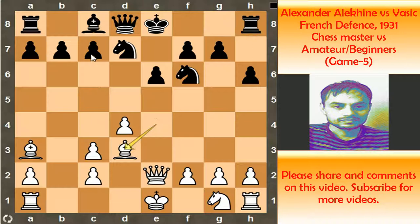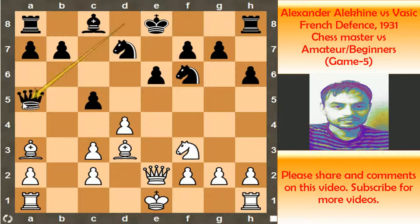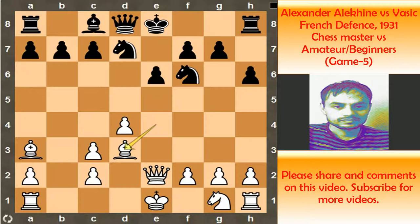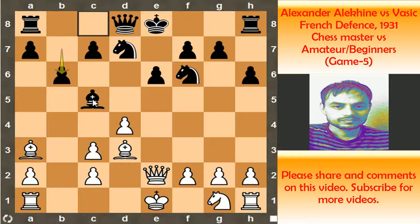The only move for black to get an equal game is to play pawn to c5, where white can play knight f3, and after queen f5, he can go to bishop to b2, pawn capture d4, knight capture d4, and now both can castle. But in the game, black thought that white could do nothing and just played pawn to b6, thinking that on the next move he could play bishop to b7 and then pawn to c5. But this is actually a mistake — a big blunder. Now it is white to move.